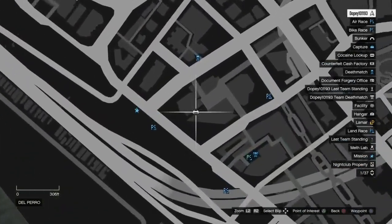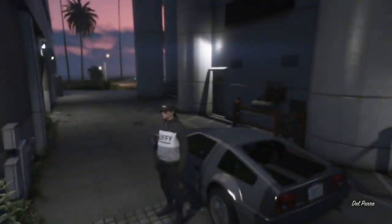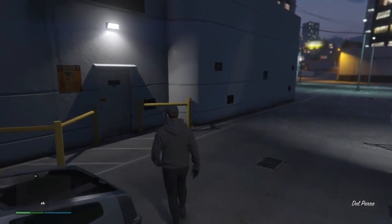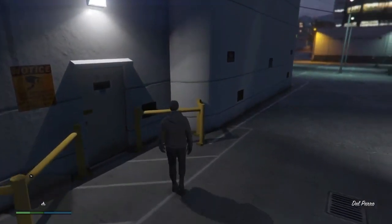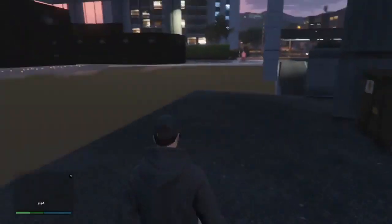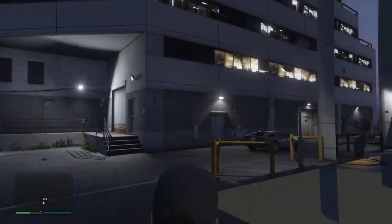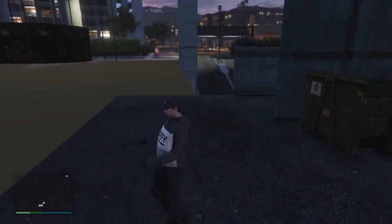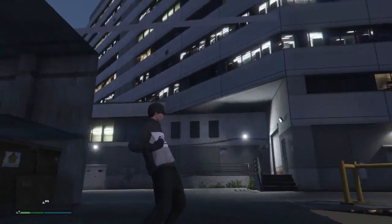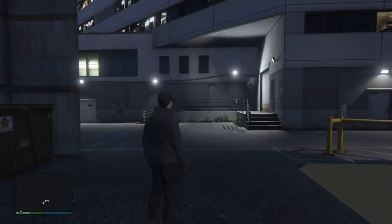This one right here was actually patched a long time ago — everybody used to use this wall breach — but now it's working again and we can finally use it. Go ahead and hop the barrier to go into the wall breach, and you can see we can actually go in here. If you go down into the invisible ground right there, you'll see there's actually an office garage down there you can go into.